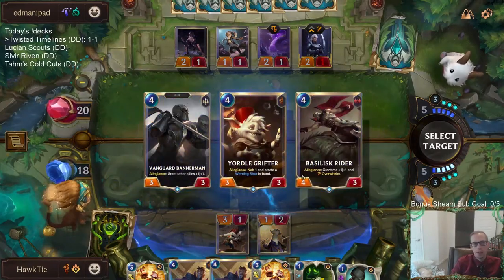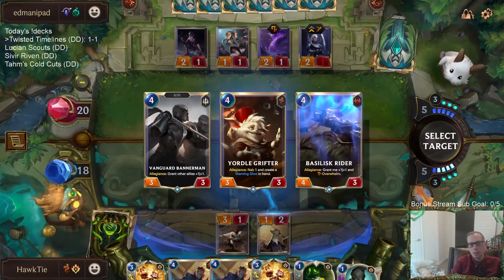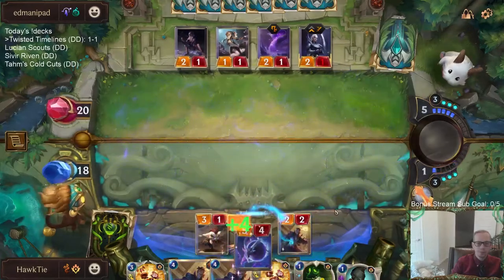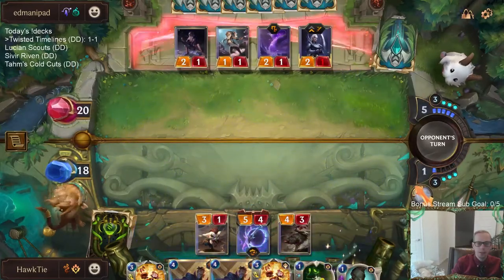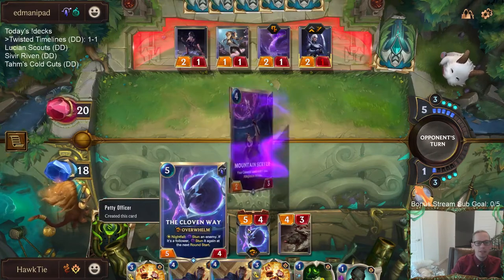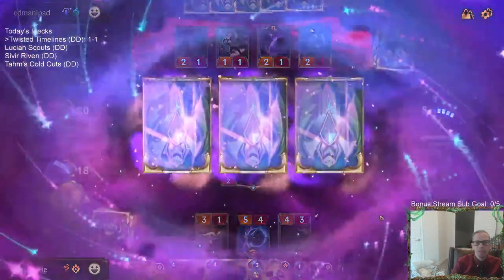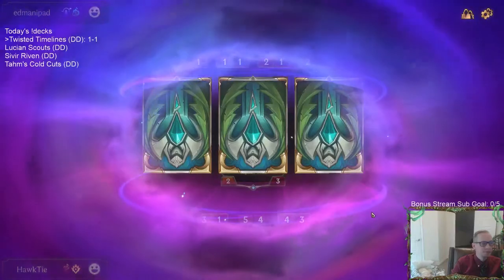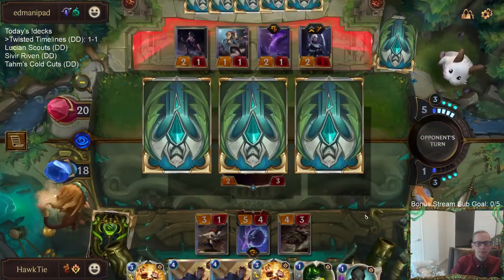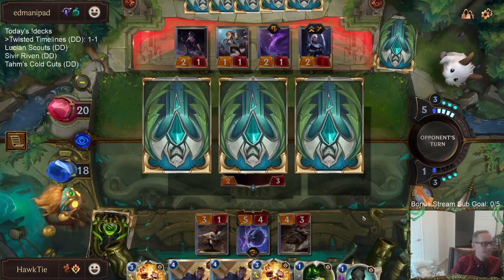Remember, none of these allegiance effects do anything here. So we just either get a generic 3/3, 3/3, or 4/3 — we'll take the 4/3. Why do we keep getting this 5/4 Overwhelm? It's like we play against Nightfall so we have to hit Nightfall. But yeah, triple allegiance — and Pale Cascade is still really good.